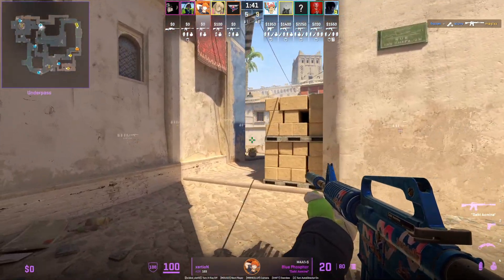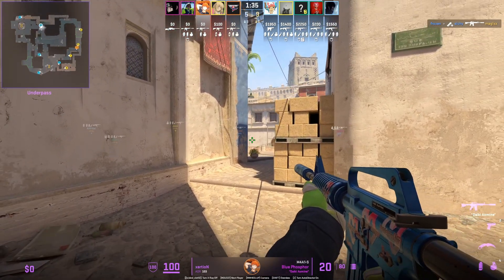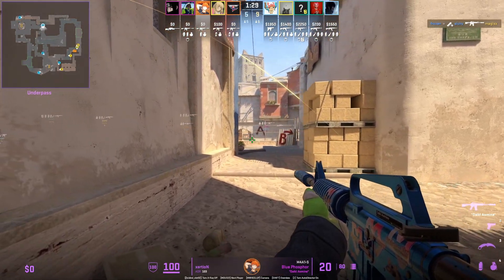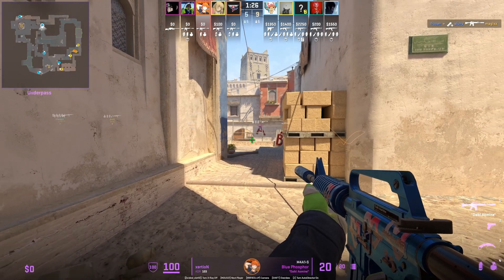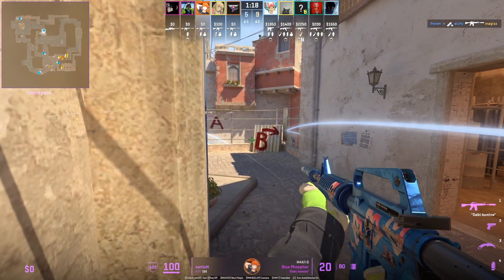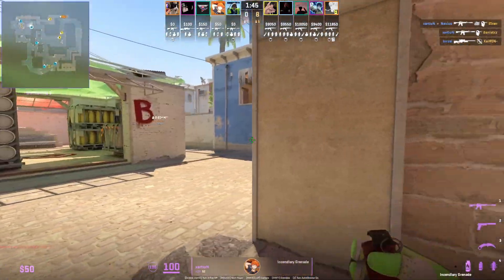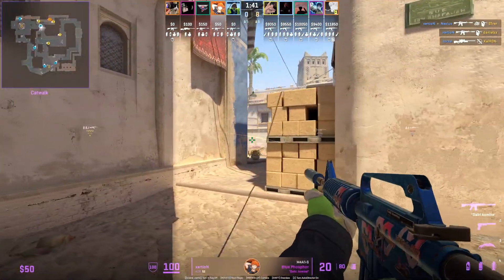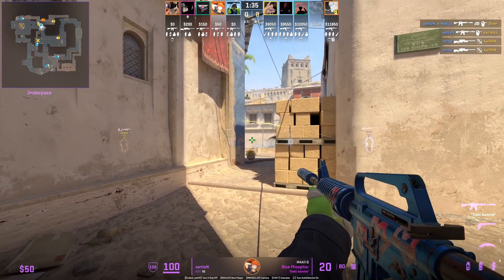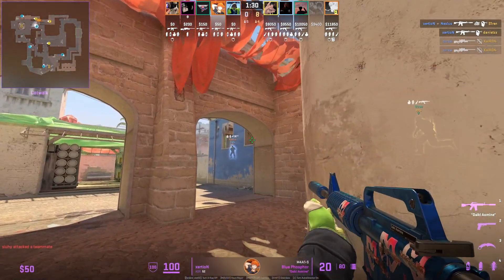Let's go through the motion of this round. You can see Exertion is not spotted from the delpan chair angle, and he's watching the run-up towards connector. The other angle to be careful about is if the Ts jump on the mid bench to peek short — by holding the close angle shown here, you're more favorable to win that duel because you spot them earlier. Also note how Exertion is positioned on the back wall when pushed up towards short, so he's not spotted from apartments and the bench player can't spot him either.